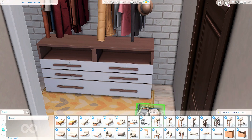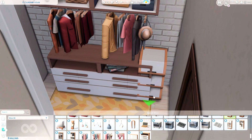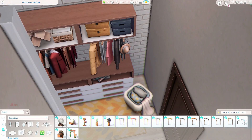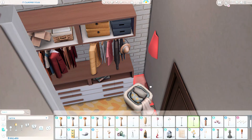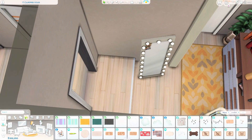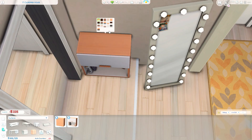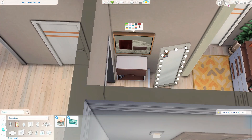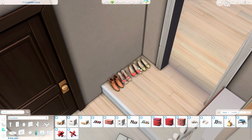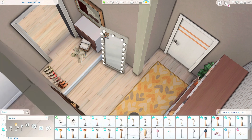I think it's the Spice District. This apartment is for a fashion designer, because I didn't want to make it for an interior designer — I think there are already plenty of people who did that. So I wanted to do something different. I thought we got so many clothing items and I thought this kind of fits a fashion designer as well.